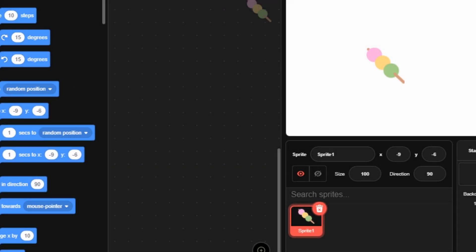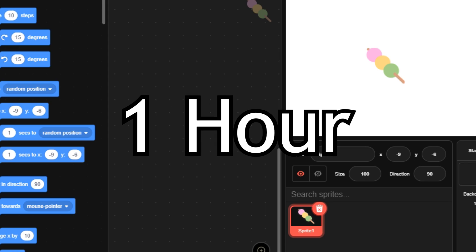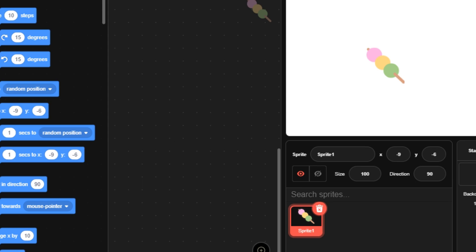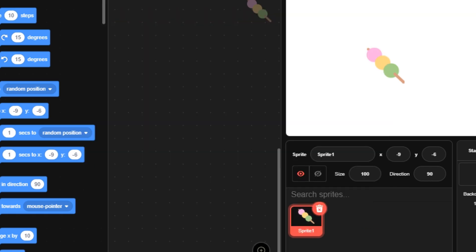Alright boys, you read the title, right? I'm going to be making a game, but I only have one hour to do so. Now, because I have the programming skills of a 6-year-old, I will be doing it on TurboWarp, which is basically Scratch but way better.